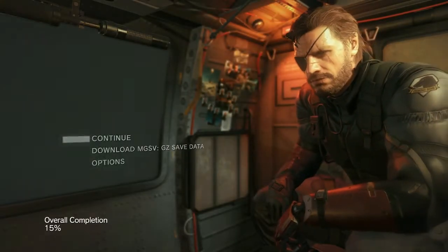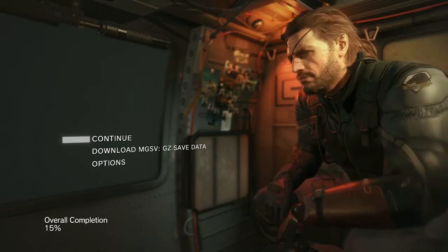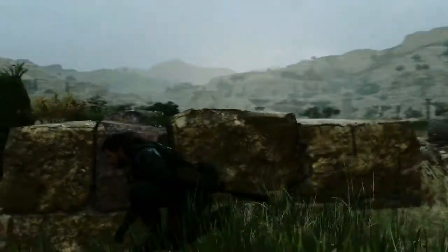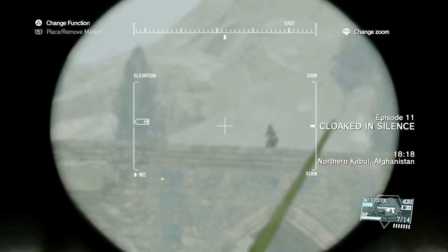What is up guys, Stone here, showing you the quickest way of how to beat Quiet in Metal Gear Solid V: The Phantom Pain. This is for you guys that are having a hard time beating her without using a lethal weapon, because it's quite difficult getting close to her with a pistol, and you also don't have the tranquilizer sniper. So, let's get started.